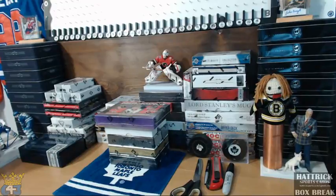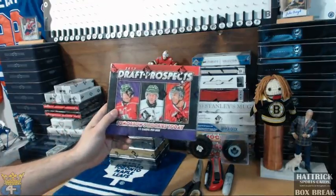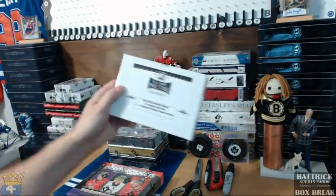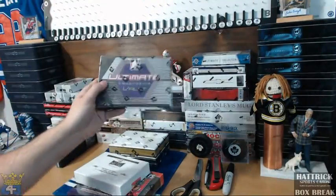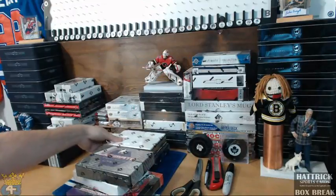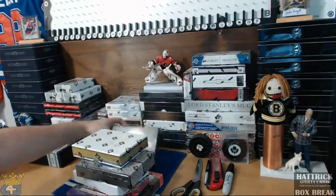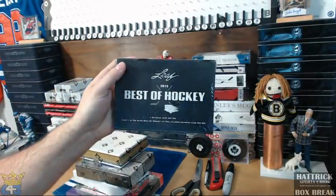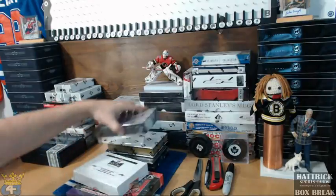Good evening everyone, welcome to 643boxbreak.com. This is Hit Draft number 18, a five-box break with 13 draft prospects. The boxes include Leaf Metal, Leaf Metal Printing Proofs, Ultimate Mem Vault, Superlative Vault, and the big stuff Leaf — that's the hockey all.